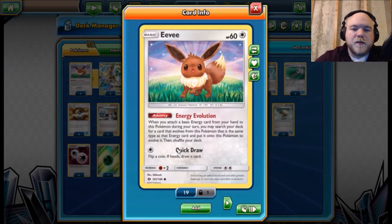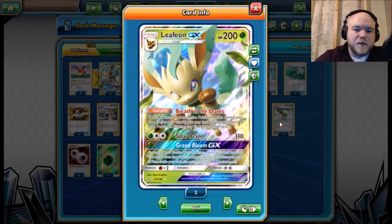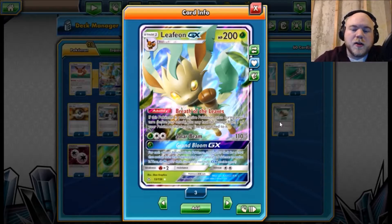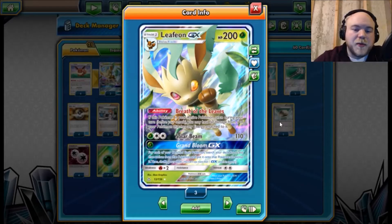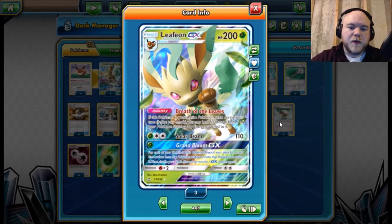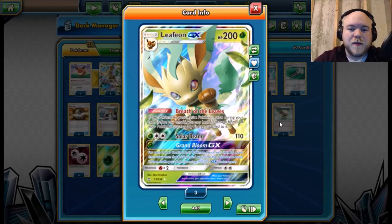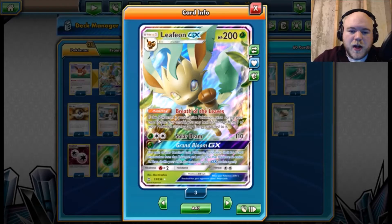If you don't understand the concept, we basically use Leafeon to speed through the evolutions of Decidueye. First of all, we need to be using the Energy Evolution Eevee — I cannot stress that enough — so that you can just attach a Grass energy and immediately evolve into Leafeon GX on your first turn. Leafeon has a few things about it that are really good: Stage 1, 200 HP, which is kind of the downside — I'd rather it be 210 like most other Stage 1s. It has the ability Breath of the Leaves: if this Pokémon is your Active Pokémon, once during your turn before you attack, you may heal 50 damage from one of your Pokémon that has any energy attached to it.